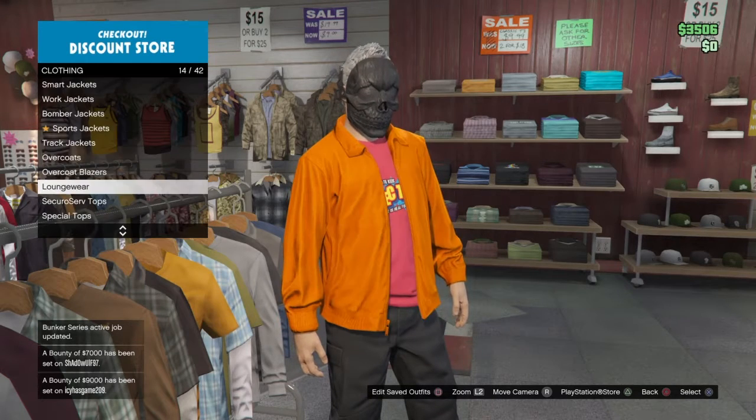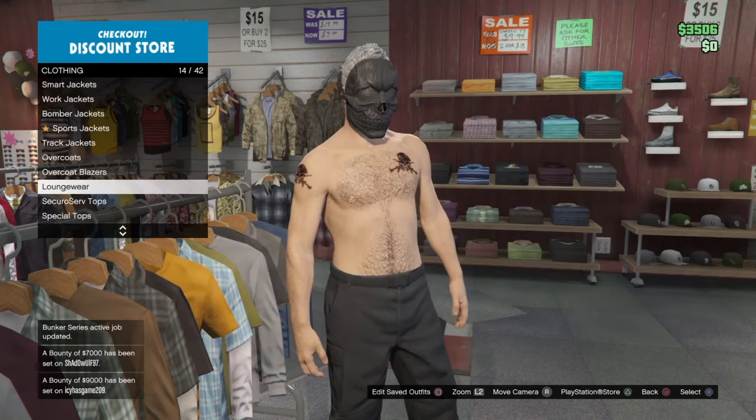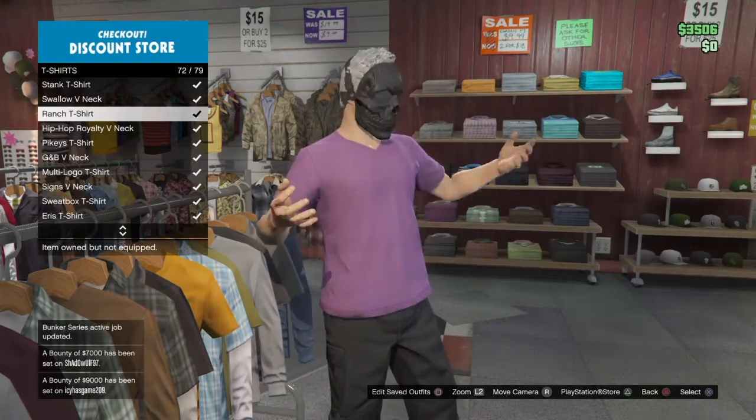First thing you'll need is some black joggers — you can get these from Powerplay. Next thing you'll need is a charcoal t-shirt.